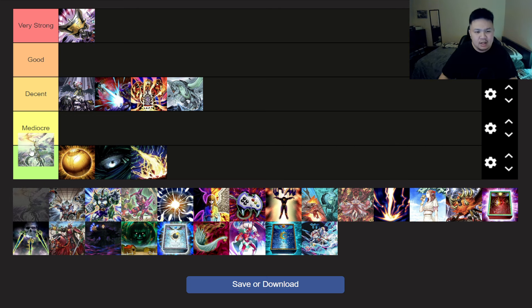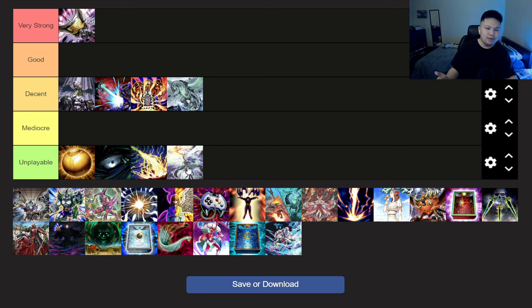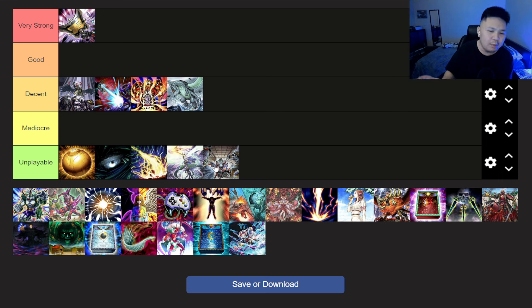Next up, Ultimate Slayer. This card was good last format, but now we're in a format that's too centralized around links. I actually played this card last format to hit Baron in the Infernoble Rescue Ace deck, but we're kind of past that now — so this card's probably unplayable. Next up, Evenly Matched. I made a whole video on this card — it's so bad, don't play this card. It seems good in theory, banishing all your opponent's cards face down, but at any competitive level this card is definitely unplayable right now.